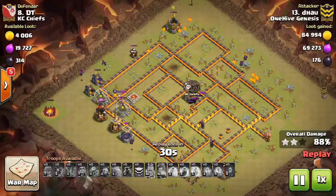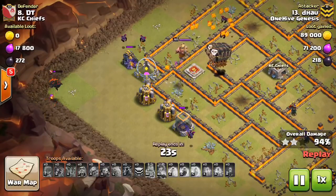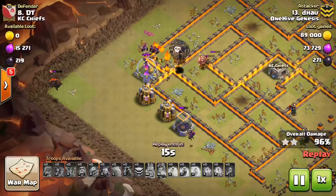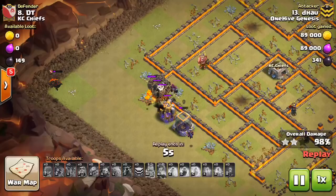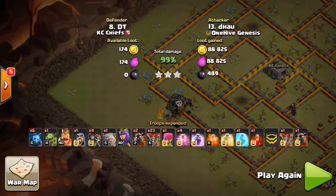He draws that Lava Hound to the left side with an archer — that's a nice, underrated touch. If you're doing a hero push with a Lava Hound coming out, you want that archer to bring the hound to the side so your pups and minions don't destroy it and generate all those extra Lava Pups. It also takes a ton of time to eat through the Lava Hound, so drawing it to the side keeps it out of range and out of mind of all the minions. It makes cleanup much quicker and more efficient — it can be the difference in getting the three-star.